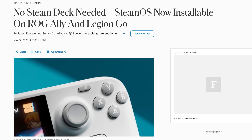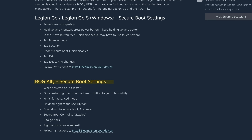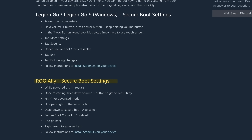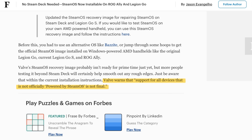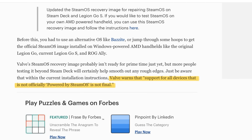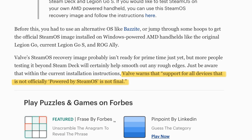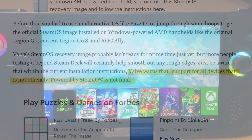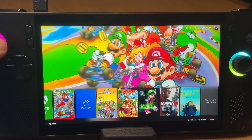There are four things to know about the official SteamOS release at time of recording. First, Valve have very kindly provided instructions on how to install on the Ally — I'll drop a link below. Second, while this official SteamOS release supports the Legion Go S, Valve warns that support for all other devices is not final, which means the Ally and Ally X are both currently kind of officially unsupported.